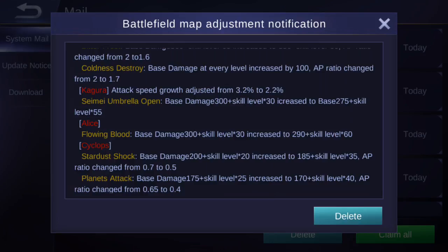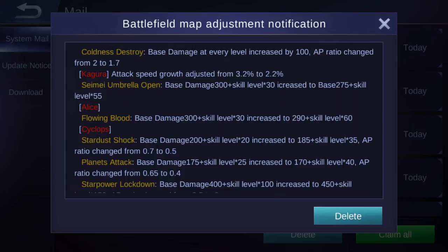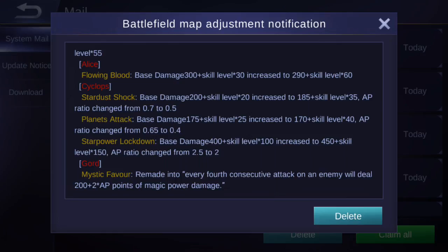Kagura's attack speed growth has been adjusted from 3.2% to 2.2%. Her Seimei Umbrella Open base damage changed from 300 + skill level × 30 to 275 + skill level × 55 — weaker early but stronger in late game. Alice's Flowing Blood base damage changed from 300 + skill level × 30 to 290 + skill level × 60 — same pattern: weaker early, stronger late. Cyclops's Stardust Shock base damage changed from 200 + skill level × 20 to 195 + skill level × 35, AP ratio changed from 0.7 to 0.5.